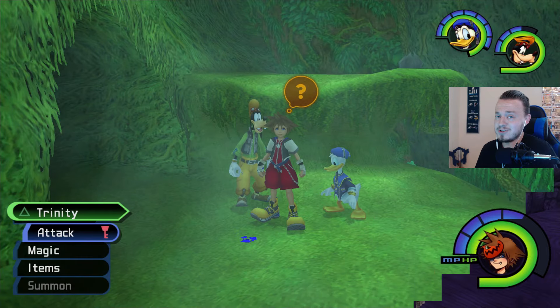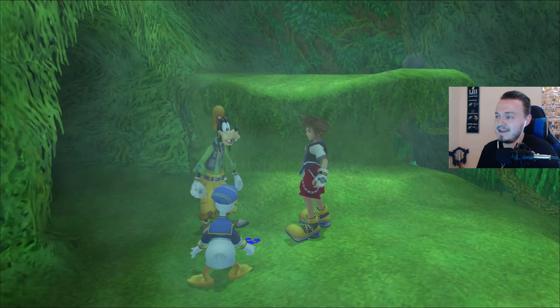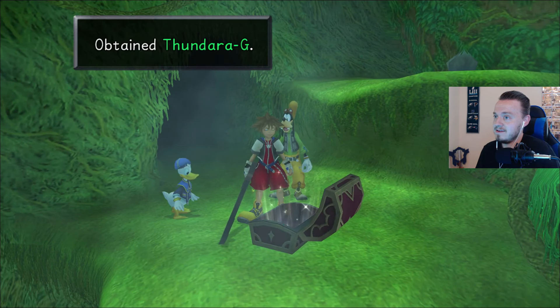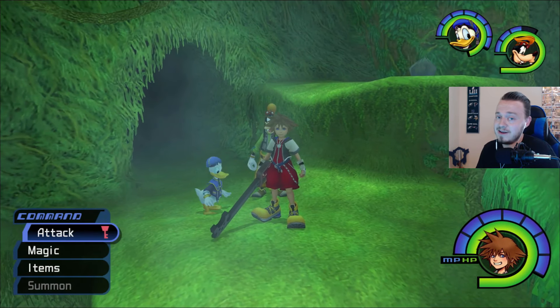Alright, so we found a Blue Trinity — somehow we missed this in Deep Jungle. So we're going to snag it now. Let's go ahead and get it. And we get a Thundara GP. Alright, cool. On to the next one.